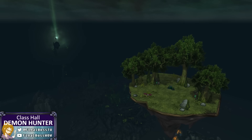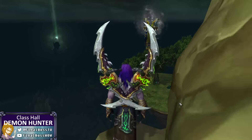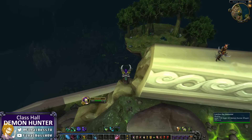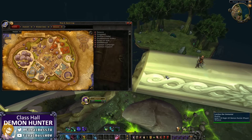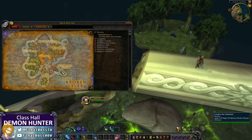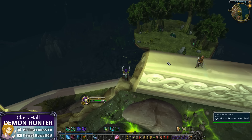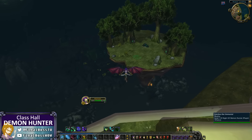To get to the Fell Hammer, you can see a little Demon Hunter flying down there. There is a small island floating off the side of Dalaran, which you unlock doing either the Havoc or Vengeance quests. You just jump right off here at Crass' Landing. It's kind of right there on the map. You just jump down and head through the portal, and it teleports you to the Fell Hammer.